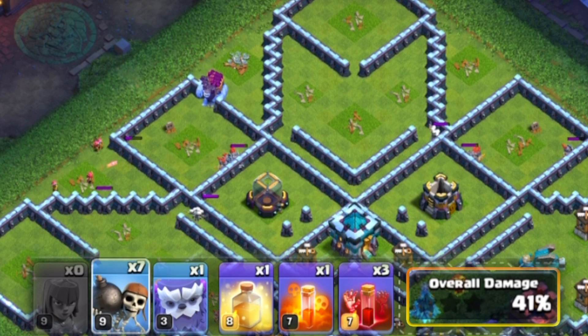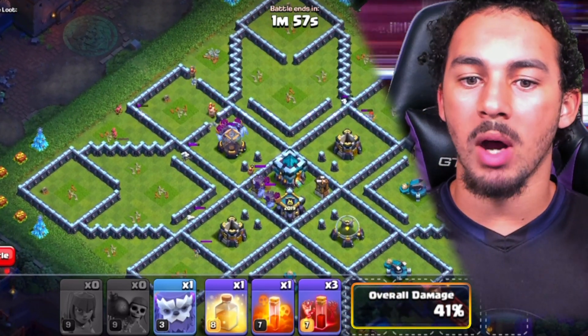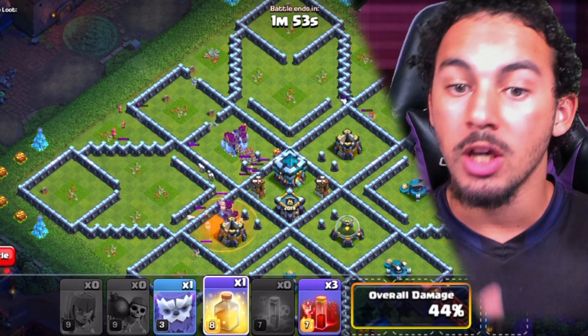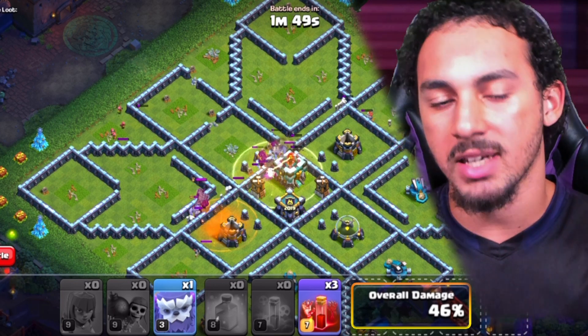You then need to drop in two wall breakers around where the elixir collector was, then use the rest of your wall breakers alongside a poison while the enemy yetis go towards the skeletons. Keep them in that poison, then use a heal for the town hall — that should allow you to get the town hall easily.